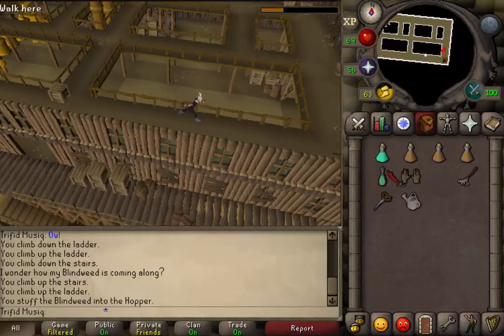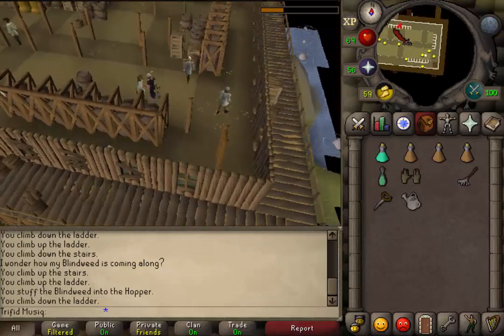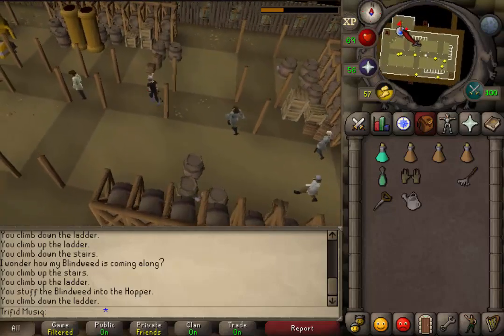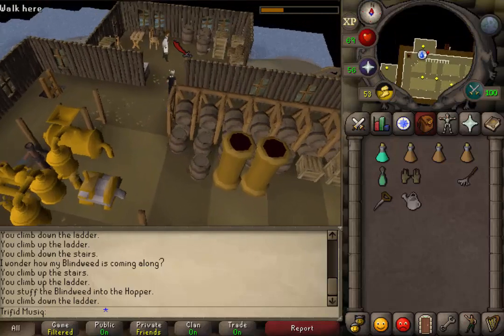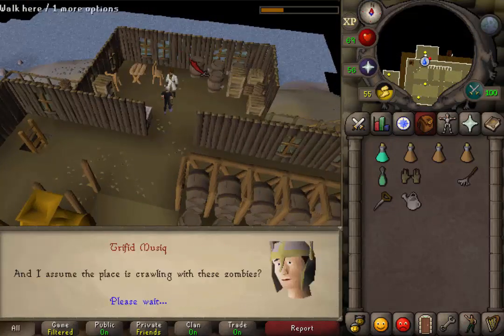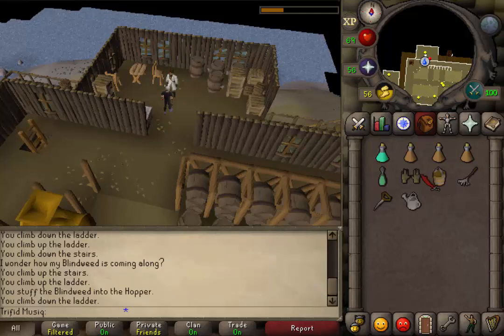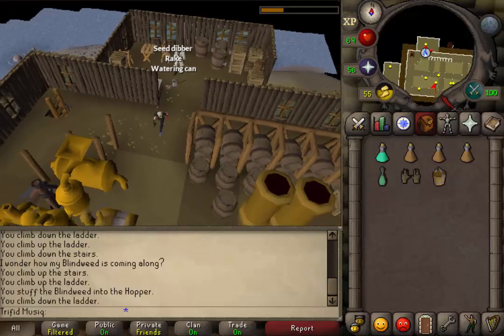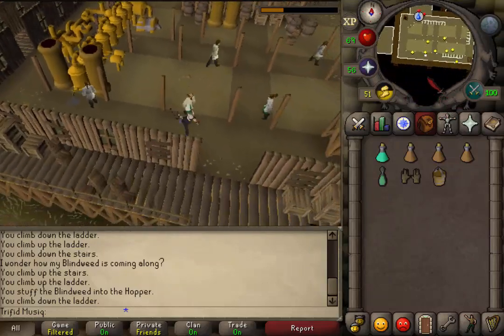Return to the captain and he will give us our next task. Skip through the dialogue until he gives you a bucket. Once you have the bucket, you can drop your farming equipment — you don't need it anymore. Next, go south and back down the stairs to go outside.